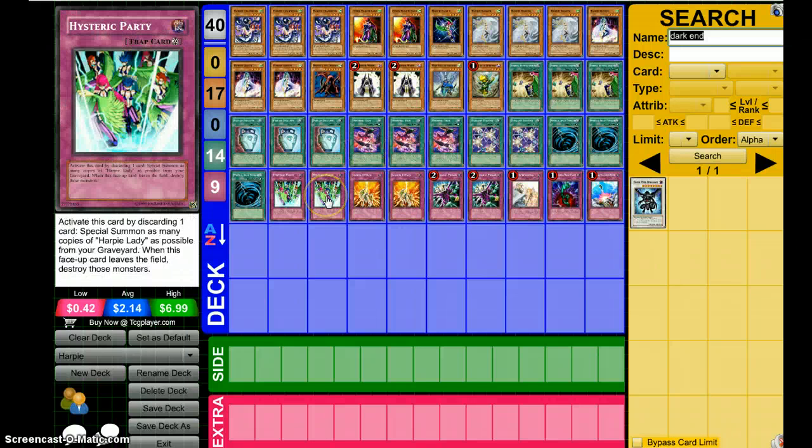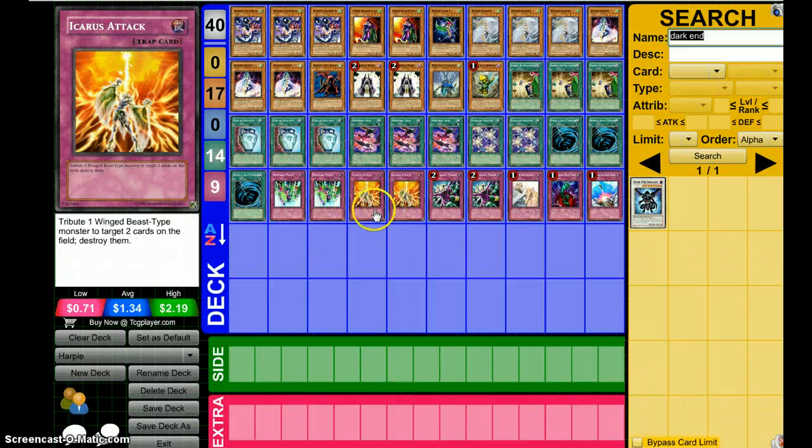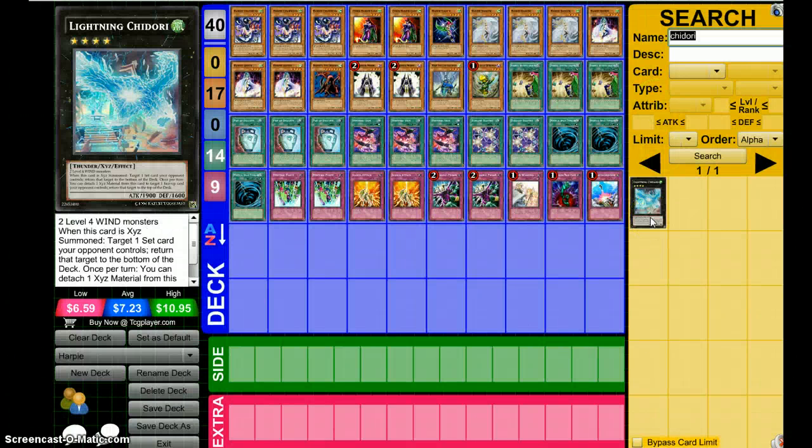With Hysteric Party, you ditch Sign, pop cards, summon more monsters, and go for Chidori. You can go into that card, pop a card off the field, get rid of another card, and then go in for game.